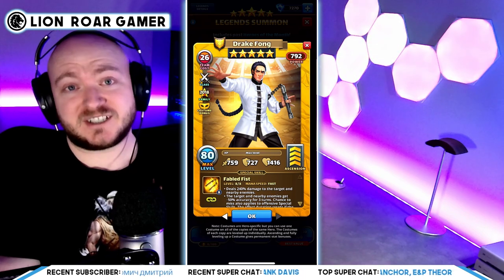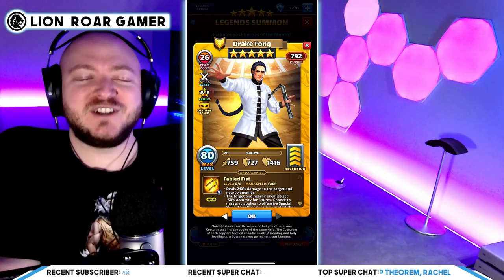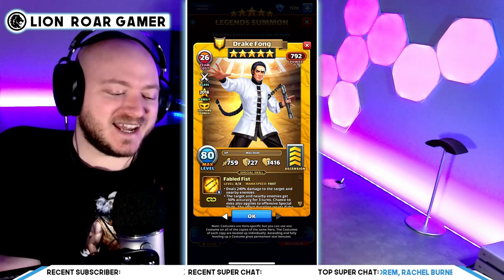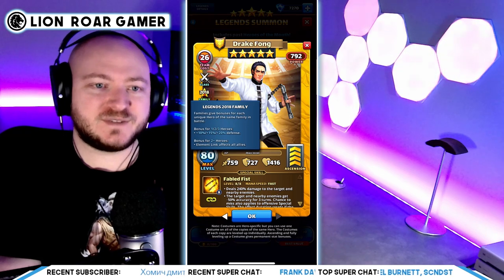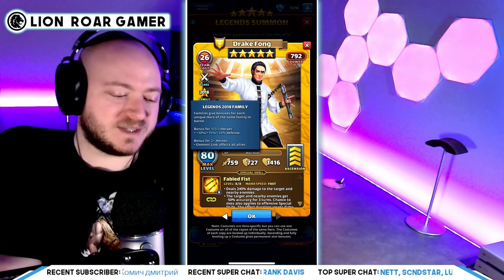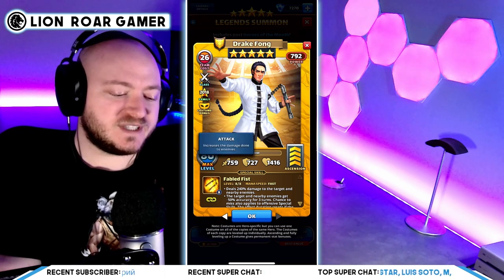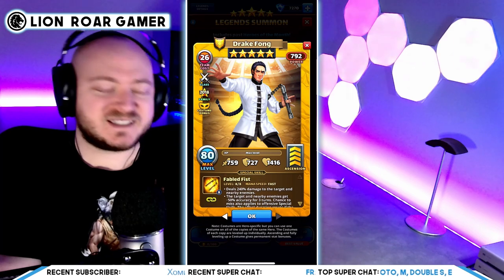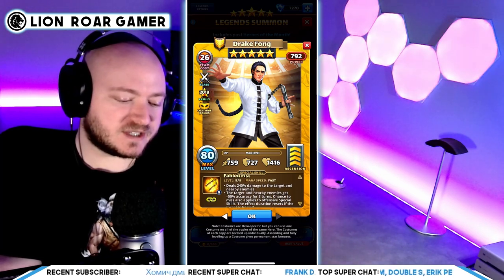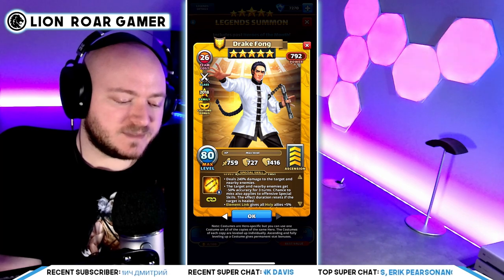Next up we have Drake Fong, and now he is a fighter. That's really good because fighter is probably the best class — you probably know how annoying it is to actually kill these guys on defense. He's part of the 2018 family, and they get a bonus to defense for one, two, or three heroes: either 10, 15, or 20 percent defense. If you have two or more heroes, you get the elemental link affecting all allies. Drake has 759 attack — that is really good. 727 defense and 1,416 HP. Fabled Fist is a fast special. It deals 240 percent damage to the target and nearby enemies. The target and nearby enemies get negative 50 percent accuracy for three turns. Chance to miss also applies to offensive special skills. The effect duration resets if the target is healed.